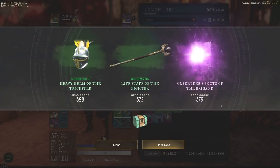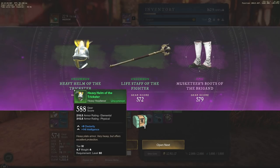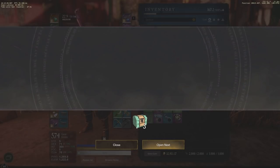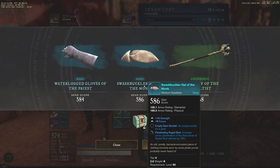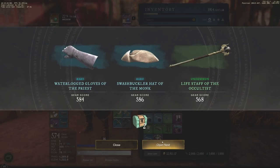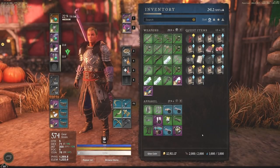Jumping into the next one, we have a 579 purple Dex/Con piece — not bad, but it rolled Reinforced again, which is just a durability increase we don't really care about, and 579 is a fairly low gear score. The Helm of the Trickster is a Dex/Intel roll, which isn't too bad — there are some Dex/Intel builds out there. Moving on, more all greens, and then a 586 Strength/Focus and a 584 Intelligence/Focus. Overall, really unlucky rolls today. Two more to go — all greens across the board again.